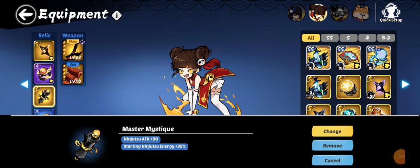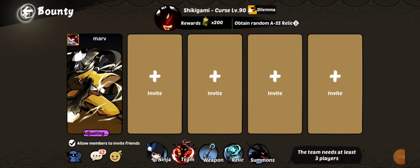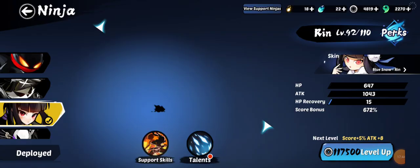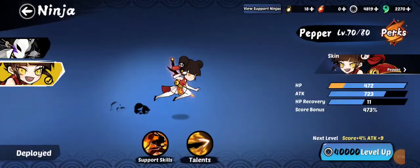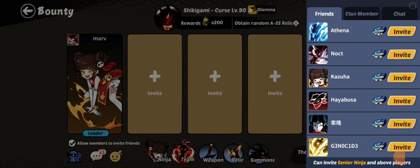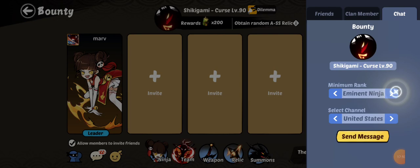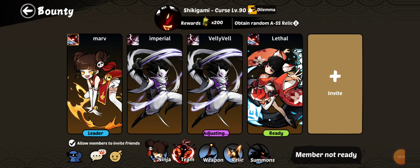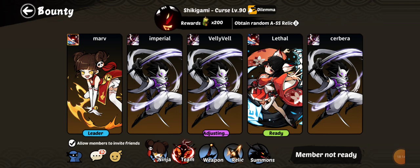If you go into boss fights with 25 from coins, plus 23 from the B rank Cheat Sheet relic, plus 35 from the S rank Master Mystique, you can start your ninjutsu almost immediately. This energy carries over even if Pepper dies early. So we'll set Pepper as our main ninja and jump in - this time inviting people from chat for some random invites.